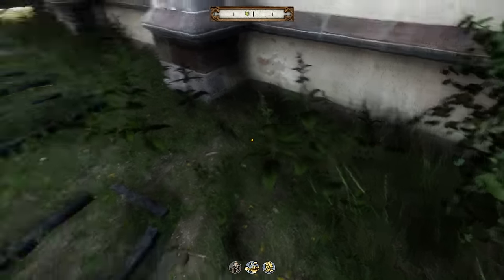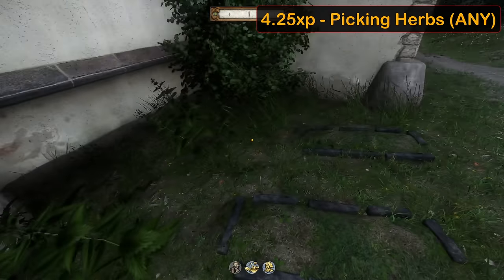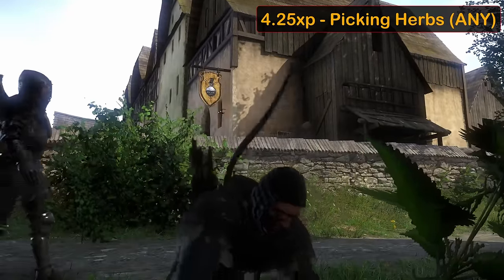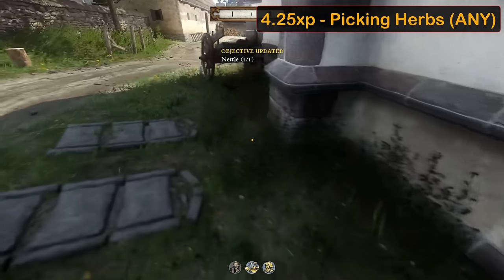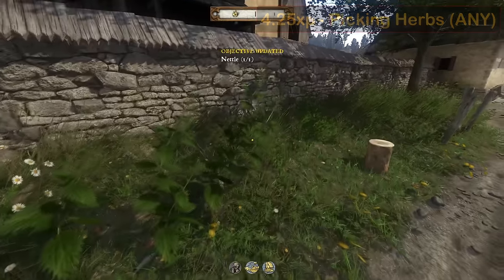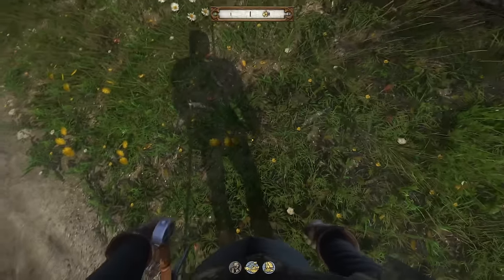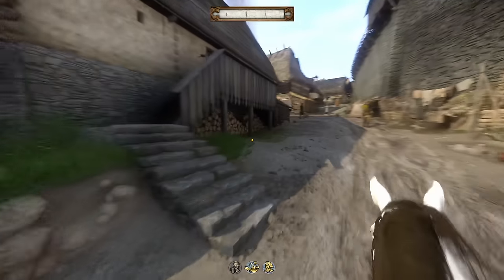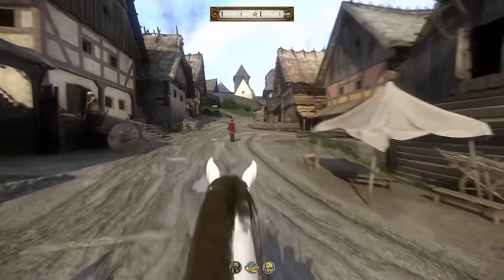Herbalism is yet another easy one. We get 4.25 XP every time we bend down to pick up herbs, regardless of how many we pick up. As our herbalism skill increases, the radius that we pick herbs up increases, which actually makes it harder to level up. The best way to level this skill is to find a large meadow outside of town and just pick up everything that you can. Like speech, horsemanship is a pain to level up.